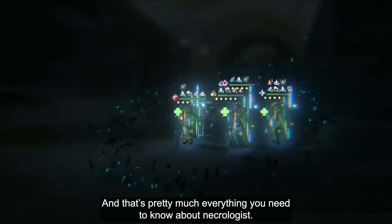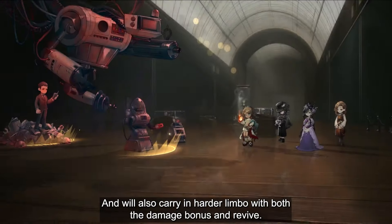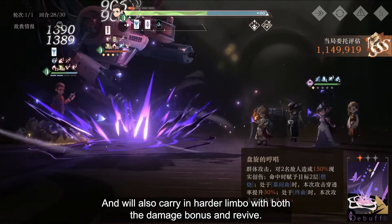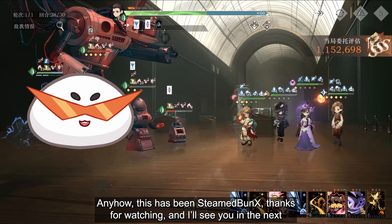And that's pretty much everything you need to know about her. Absolutely worth raising for Mane's Bulletin as long as she is P1 and above. She is also capable of carrying Limbo with her damage bonus and revive. This has been Steambunx — thanks for watching and I'll see you in the next video!